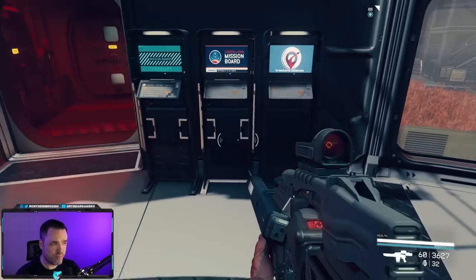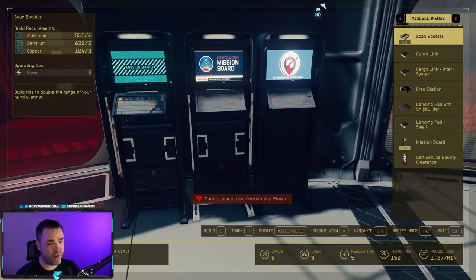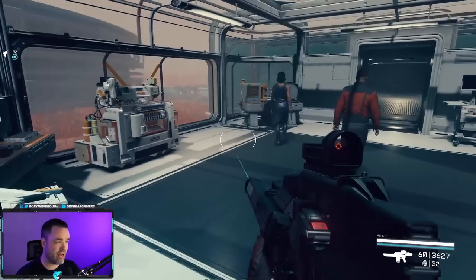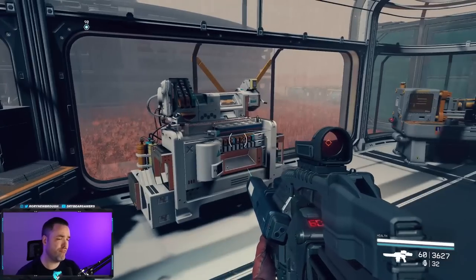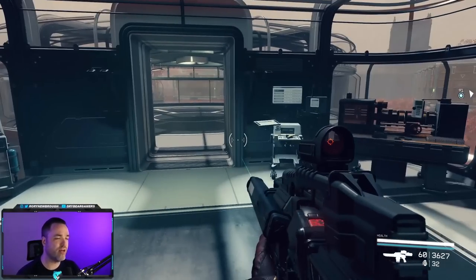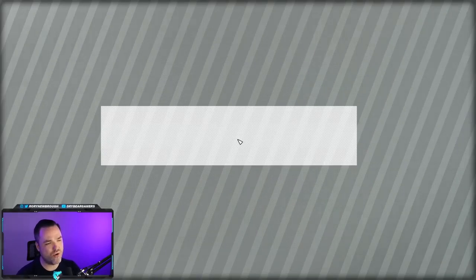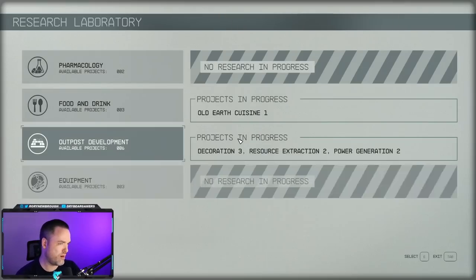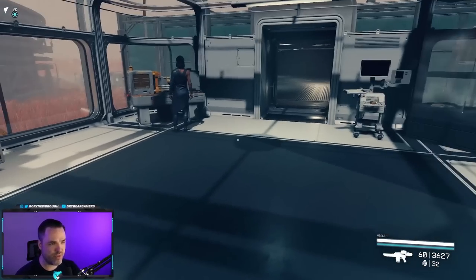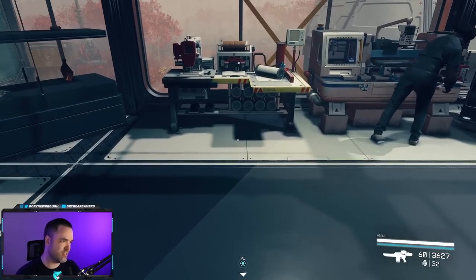Mission boards and bounty retrieval boards can be placed in your outpost — find them under Miscellaneous in the outpost creation menu, same category as cargo links. They're fully functional. You'll also want to place crafting stations for weapon crafting, pharmaceutical research, and similar things. However, there's a major bug right now: sometimes when you place these, you get an error saying there's an obstruction preventing you from using it even though nothing is in the way. You can pick it up, move it, delete and recreate it, and the problem persists. The only fix is to save your game, completely quit out, and relaunch — that usually resolves it.